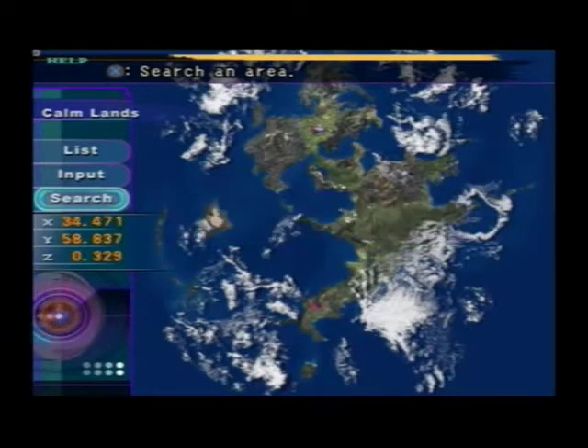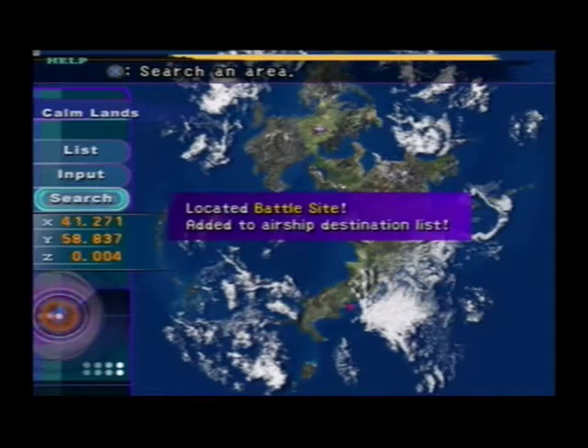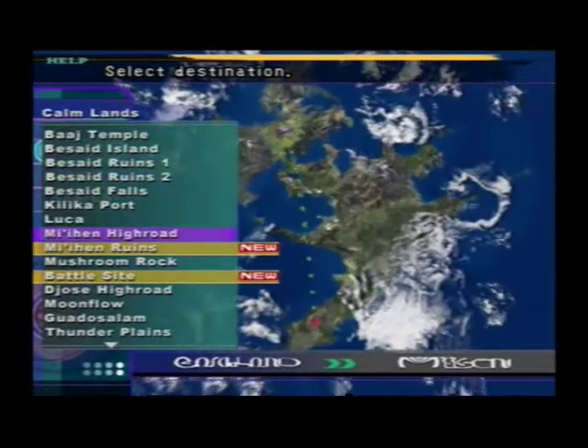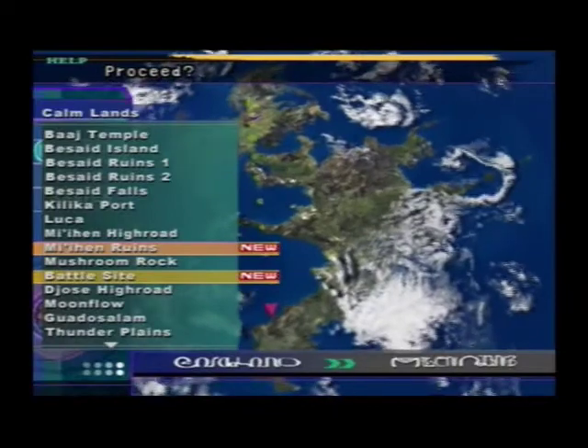And we're going to search for another one that's right beside around 39-43 on the X-axis, and the same for the Y-axis, which is the Battle Site. Let's see. Yeah, we've got Meehan Ruins. Yee-haw! Here we go!